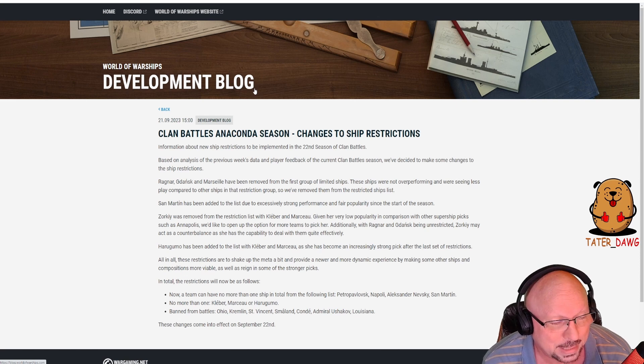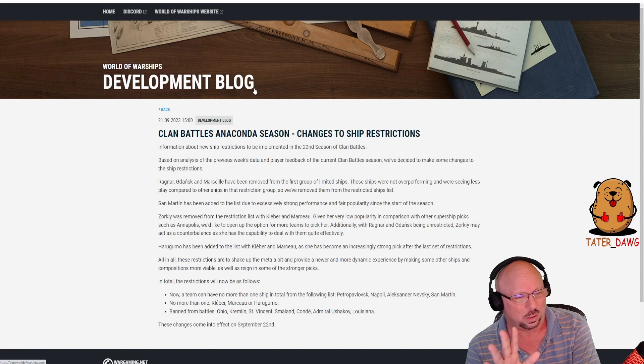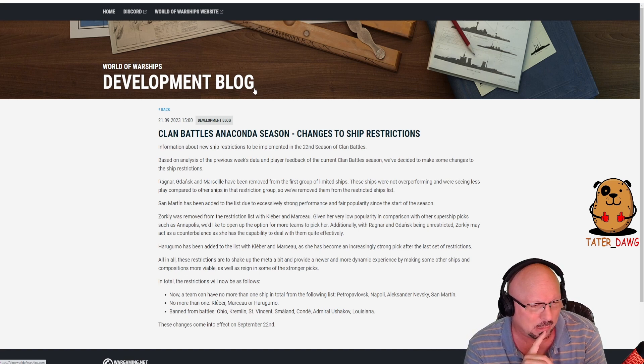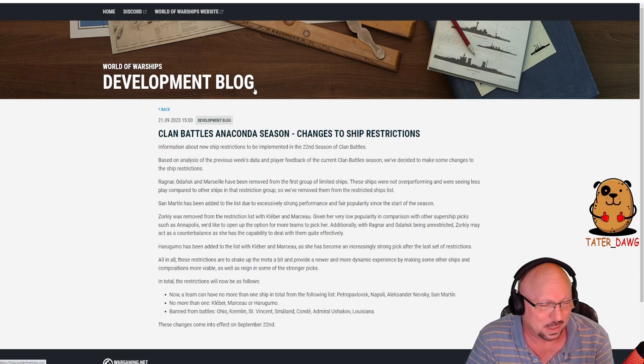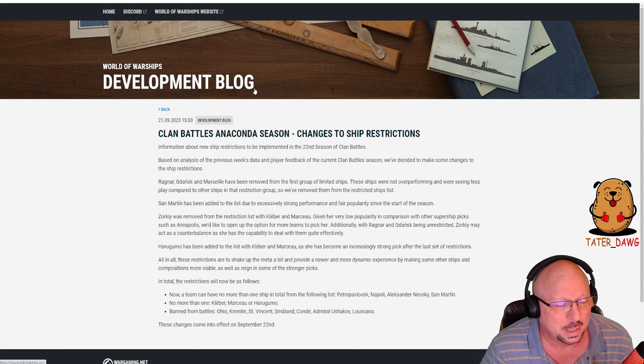In total, the restrictions will now be as follows: a team can have no more than one ship from Petropavlovsk, Napoli, Alexander Nevsky, and San Martin. No more than one of Colbert, Marceau, or Harugumo. Banned from battles entirely are Ohio, Kremlin, Saint Vincent, Småland, Condé, Ushakov, and Louisiana.